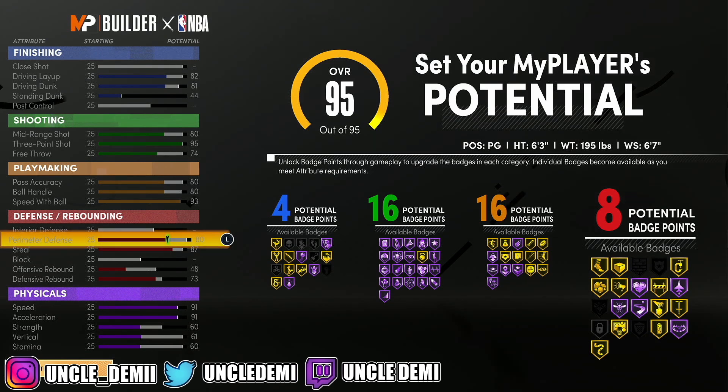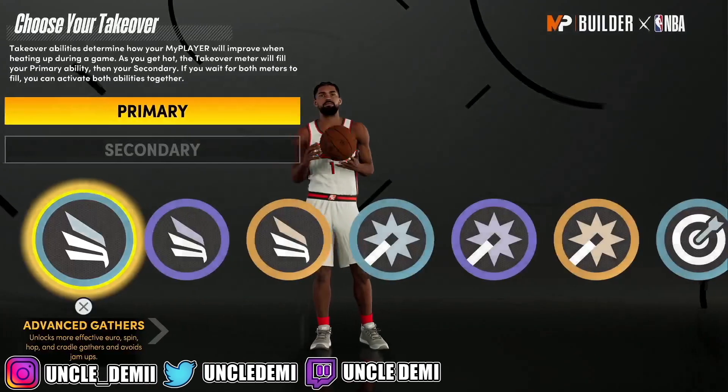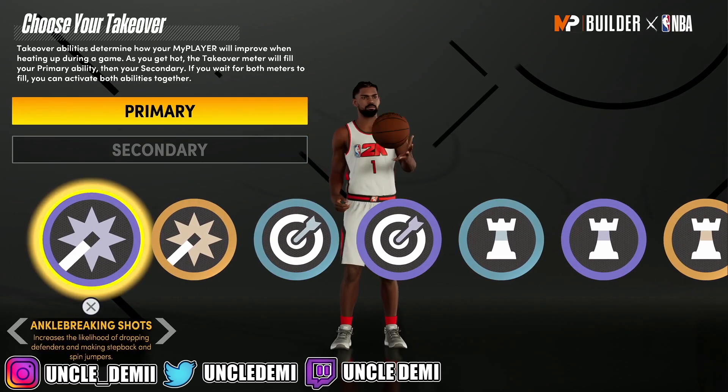There were so many different builds on the court. Now it's like every single time I'm on the park, I look up and I see three power forwards, offensive threats, shooting guards, and scoring machines. But anywho, you have some options here, and I think the most popular choice is this one.